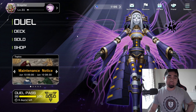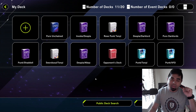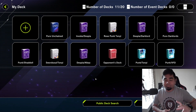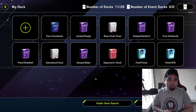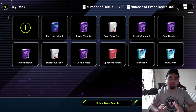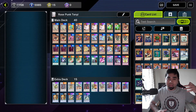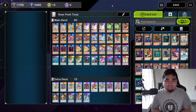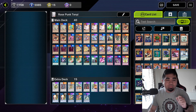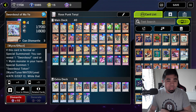We're here in Master Duel and as you can see we already got Diamond. I'm checking out some other decks we'll potentially showcase in the near future. Tomorrow is the new update for the Valiant Wings selection pack, so we're gonna use Agents hopefully. But before that, we're gonna talk about the Rose Tenyi deck I've been using throughout the entirety of my Platinum to Diamond grind. Basically this is the same as the last deck we used.